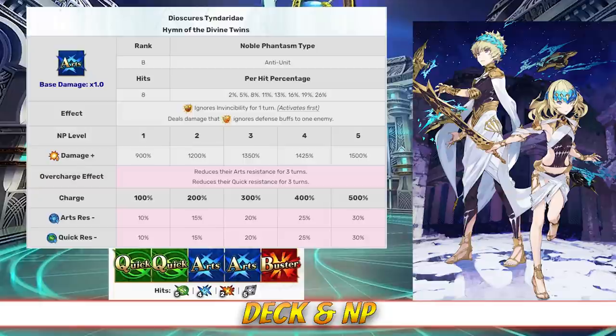As for their deck and Noble Phantasm, Dioscuri has an Arts Quick Deck with Quick Quick, Arts Arts Buster, and an Arts Noble Phantasm. Their Noble Phantasm is Dioscuri Tyndaridae, which is a single-target arts attack that ignores invincibility for 1 turn, and deals defense piercing damage to 1 enemy between 900 and 1500%, depending on level, as well as reduces their arts and quick card effectiveness for 3 turns, between 10 and 30%, depending on overcharge.